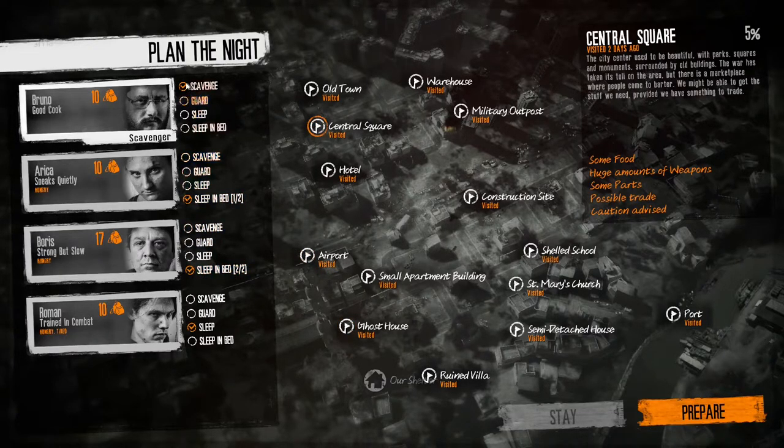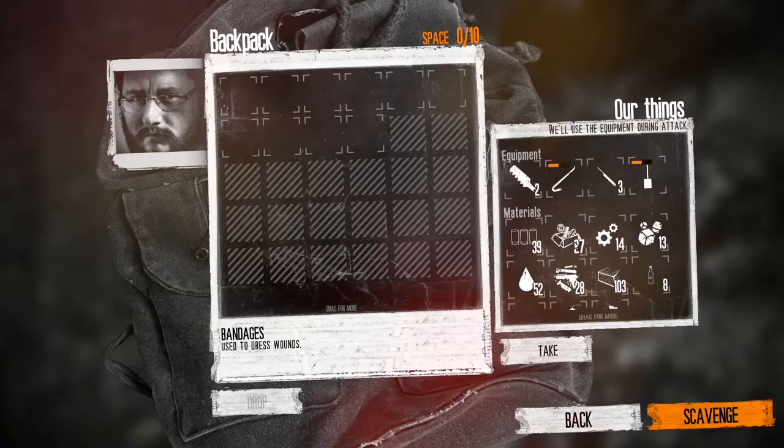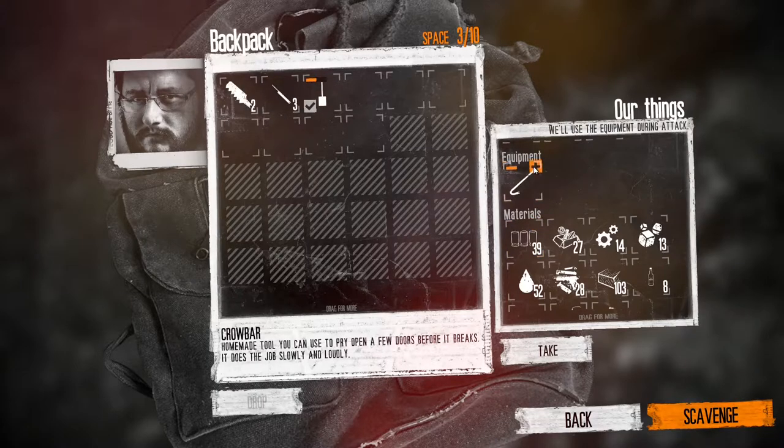Looking at the options there. I'm going to take Bruno. At the back of Central Square you can either go combat or you can go sneak. If you go sneak, three lockpicks is probably what you need — you'll need one of these. And if you want to loot the whole place, which isn't really necessary for the diamonds, you need to take two saw blades.